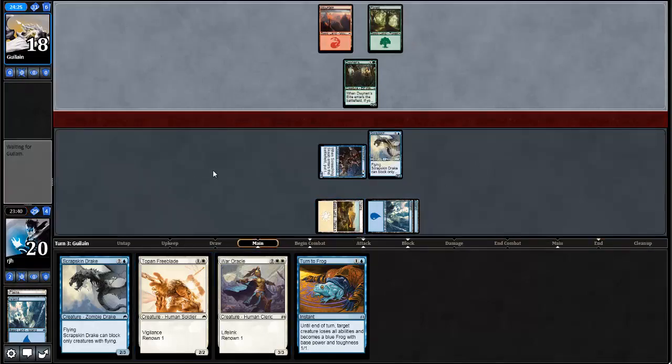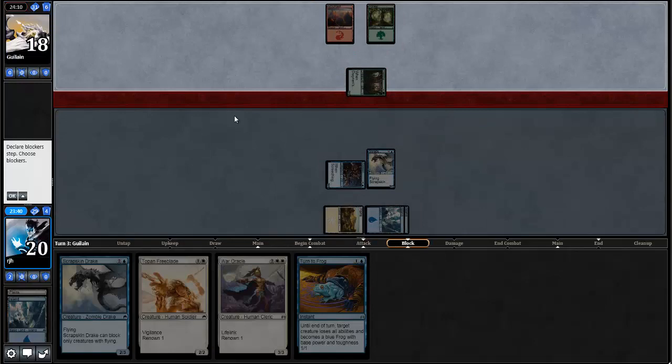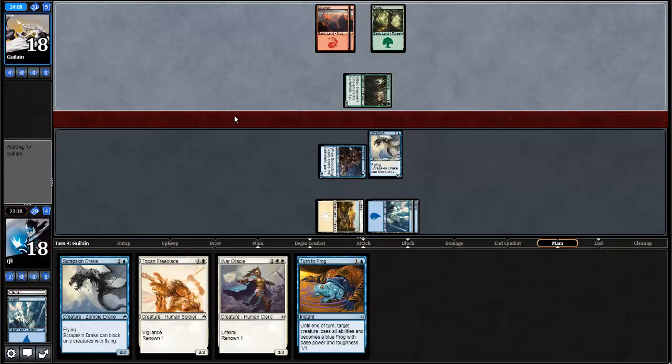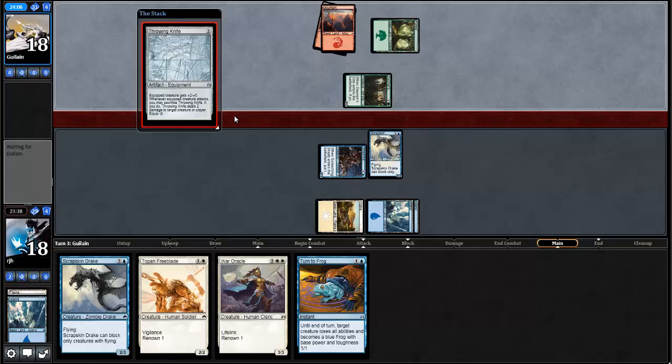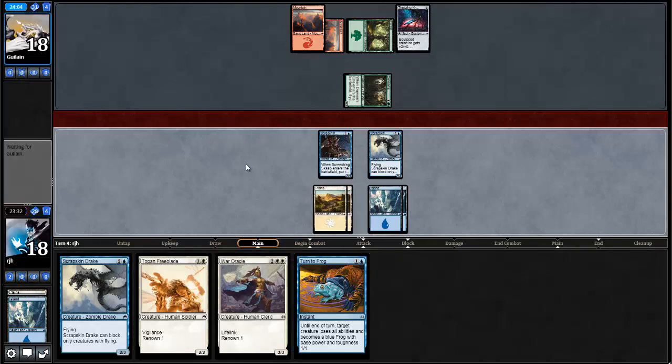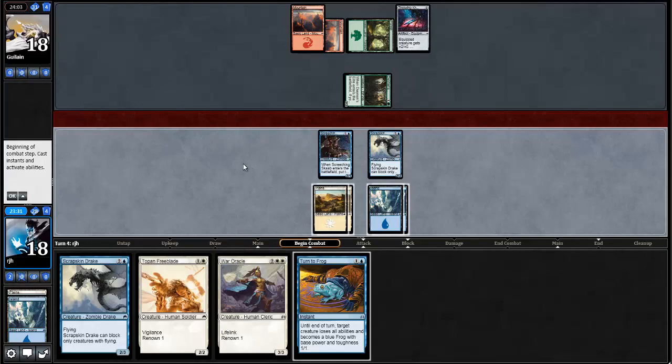We're just going to start deploying flyers, follow up with some powerful spells a little bit later. Turn to Frog to help get things through — Turn to Frog to get rid of the spiders that might be keeping our flyers back. Red-green next to us, that makes sense. Looks like we're in a racing position. A throwing knife — I like that card. It doesn't do a whole lot against the War Oracle, which is what I care about right now.